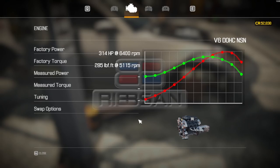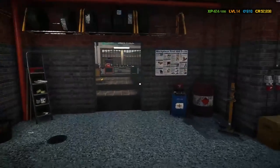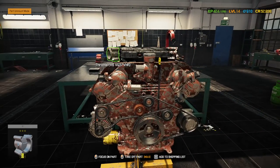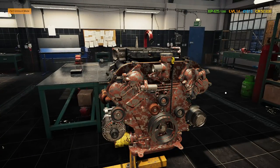No swap options — dang it. But this does make 314 horsepower stock, which is pretty decent. Since I'm actually going to use this motor, I'll probably use over half these parts by the time I'm done, so I'll just strip this one down and find the performance parts I need from there. I'm gonna do a full teardown and repair of what I can — I'll see you back here with a blank engine block. We'll start through the modding process; I've never done one on Car Mechanic 2021 yet so bear with me.